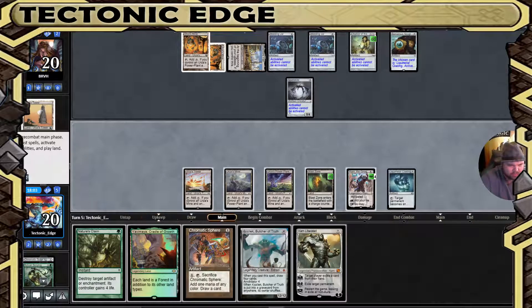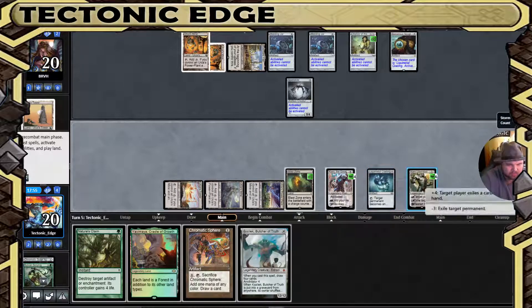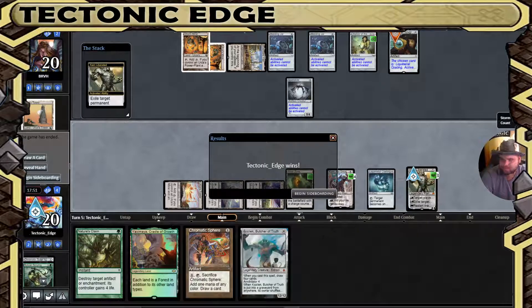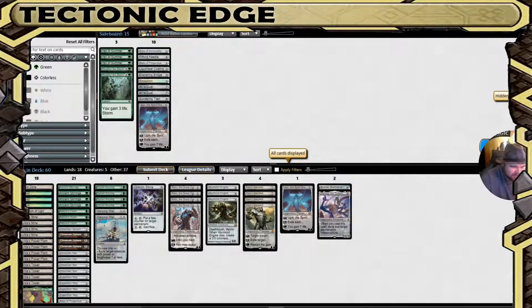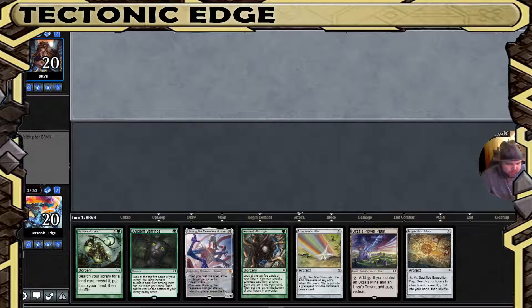I don't Blast Zone because they left my Karn available — and that's going to be the finisher. Double Karn. So they expected the Nature's Claim and they expected a weakness to it by playing the Warping Wail. The fact that they have Chalice of the Void does make bringing in the one-drops a little risky, but they're still more useful than the big drops.